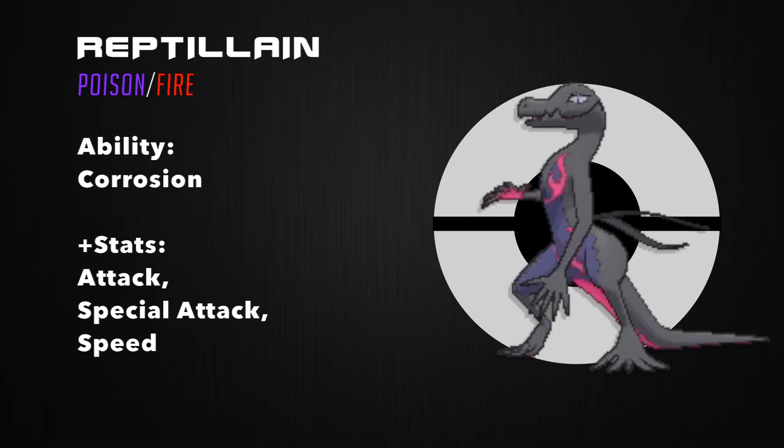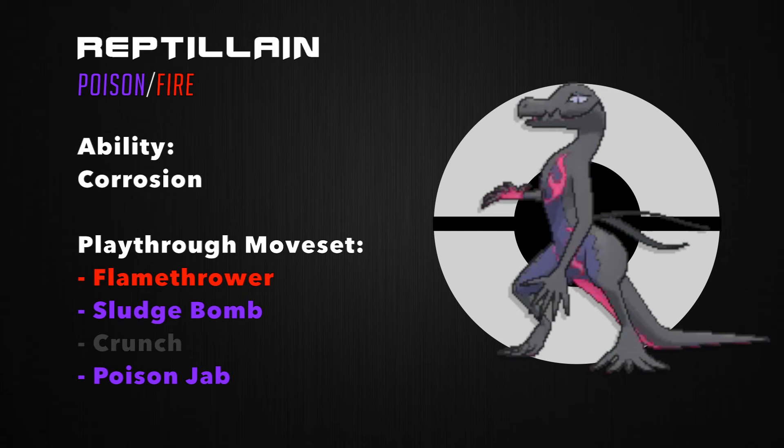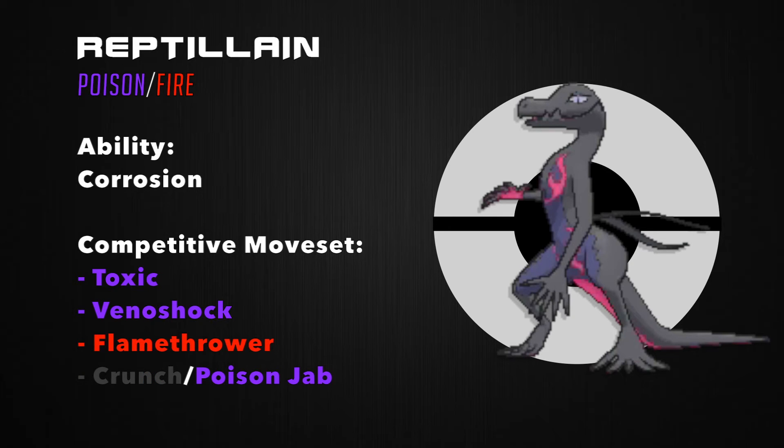A good name for Salandit's evolution could be Reptilian — a combination of Reptile and Villain. I see Reptilian as a mixed attacker with good attack, special attack, and speed stats. For my playthrough, I'd vary his moveset with Flamethrower, Sludge Bomb, Crunch, and Poison Jab. Flamethrower, Sludge Bomb, and Poison Jab are there for STAB power, and Crunch for coverage against Psychic types. Competitively, I'd take advantage of Corrosion with Toxic, Venoshock, Flamethrower, and Crunch or Poison Jab.